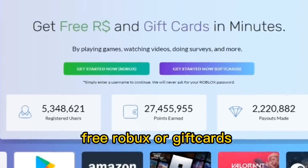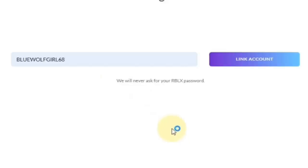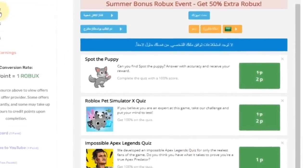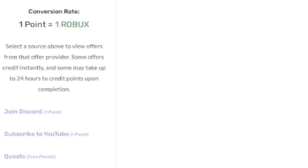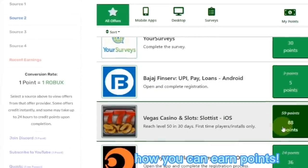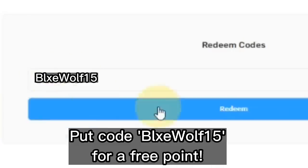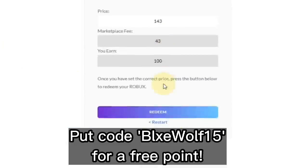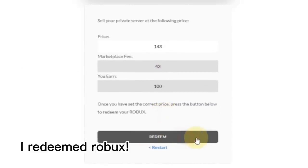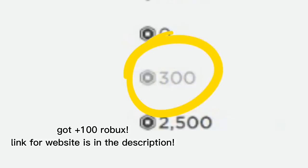If you want free Robux or gift cards, check out collectbucks.net. You can link your account without a password — you do not need any passwords for this. By earning points from this website, you can get free Robux and also gift cards. There are a lot of things you can choose from. You can also put my code in, which is BlueWolf. I'm at the cashout page and I just cashed out some Robux — here are the pending Robux. The link for this website will be in the description.